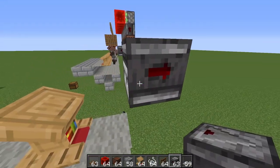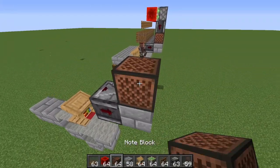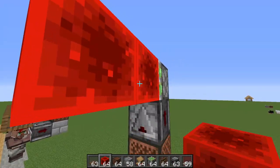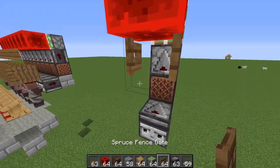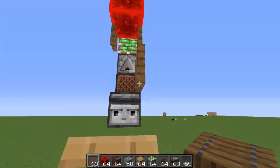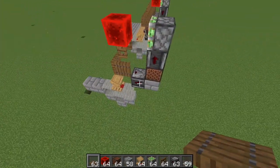Up here, diagonally back one block, we're going to have an observer with string on it. Then back here place a stone brick, then a note block, then an observer facing downward, and a sticky piston on top of it. Go two blocks out and have a block of redstone there, then a fence gate below it. Up here you're going to have a trapdoor — place it on that string and open it like that. Over here you're going to have another trapdoor and set it just like that.